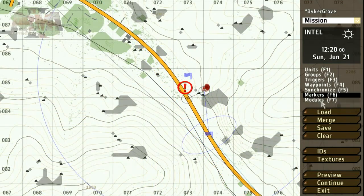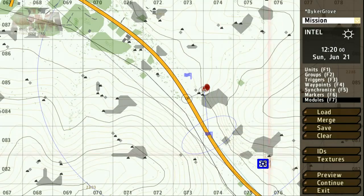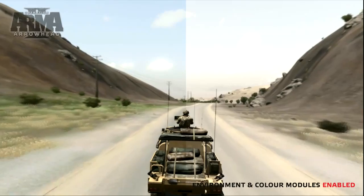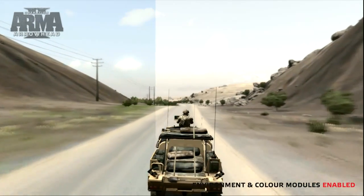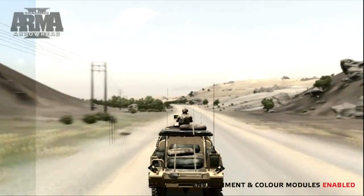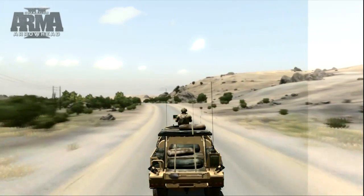To add some extra environmental effects to the mission we can use the modules tool. Let's add some post-process and particle effects. These are great tools for adding extra feeling to your mission and depend upon the time, day, and weather. The post-process effect will change the colour of the environment. Particle effects will add subtle weather effects such as dust, mist, or snow depending on the time of day and year.